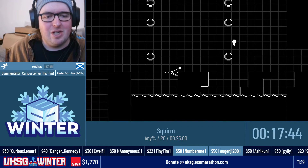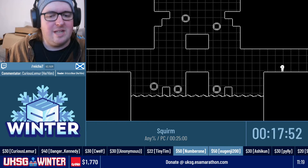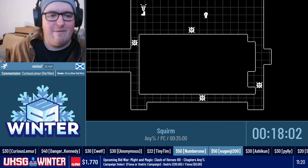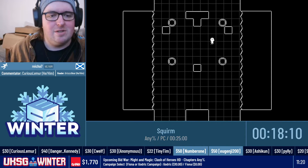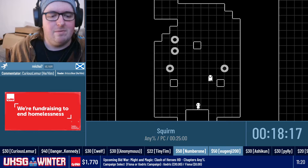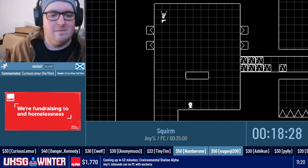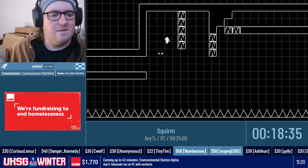We've done the ice area, done the ghost area, and now we're into the tower level again. When you're first playing this on your blind playthrough, the whole Mirror World is very daunting — it seems really difficult, but once you've got it nailed down, you tend to just muscle memory it. If you're doing your first playthrough as 100%, it will also take you to the heart levels, which are pretty brutal.